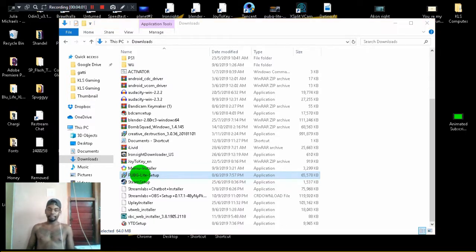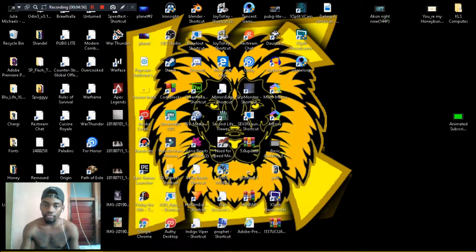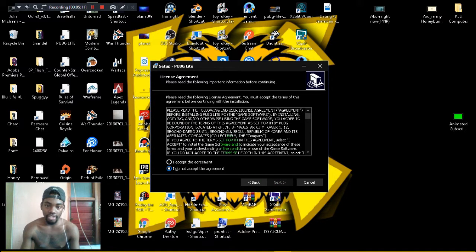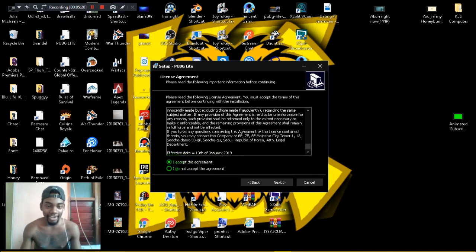Now you select your language — whatever language you speak. I speak English, so English. Here we go — now we have the installation wizard. Click Next, read through the agreement — okay, I've read it — then click Next again.